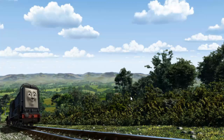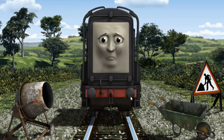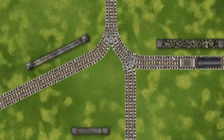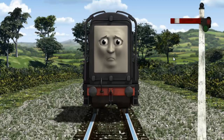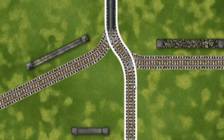Diesel went through the countryside. Suddenly, Diesel had to stop. Because of track repairs, he would have to go another way. Find the track that goes nearest to the shortest wall. Diesel was on the wrong track. He would have to go another way. Find the track that goes nearest to the shortest wall.